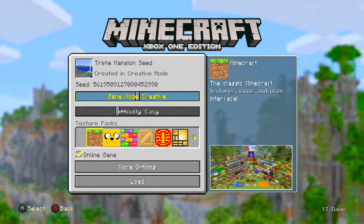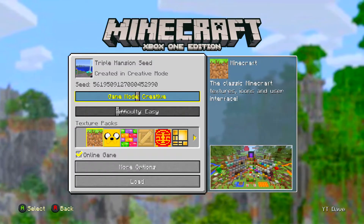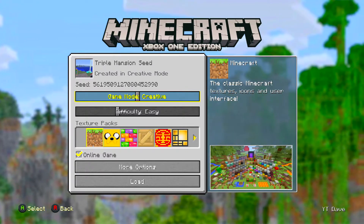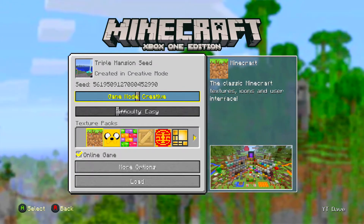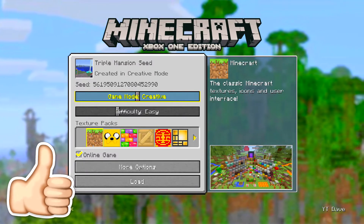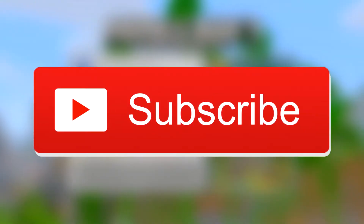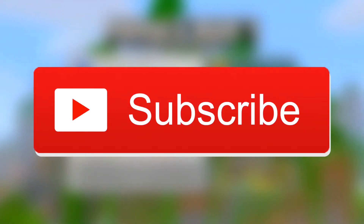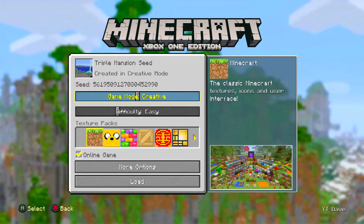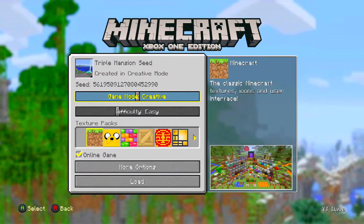So today guys, this seed will only have three mansions. Now that might be a downside to some of you, however if you override the world edges, you will be able to get a lot more stuff in this world. If you enjoy this video, don't forget to drop a like down below — it helps out the channel and helps me know what you want to see more of. Subscribe as well, and comment down below to get comment of the week, which will be later in the video.